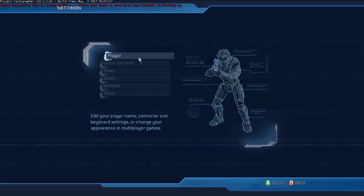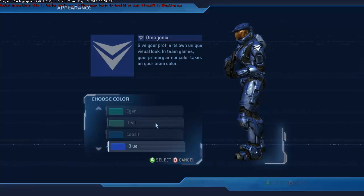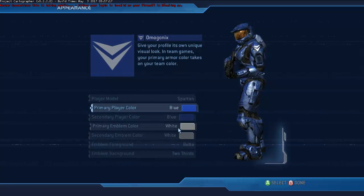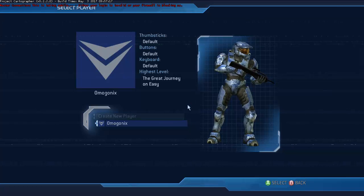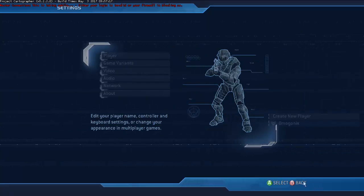In the settings you can edit your profile and stuff like that. This brings back a lot of memories — I remember customizing my character in Halo 2, just designing it back in the day. Seeing the 'Create New Player' option here — I remember having like a hundred profiles on my Halo 2 on the original Xbox. I was always making different profiles.